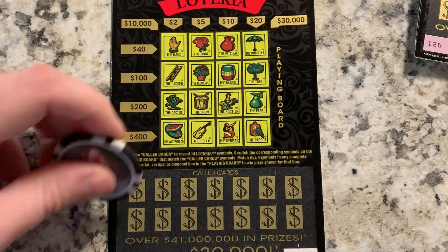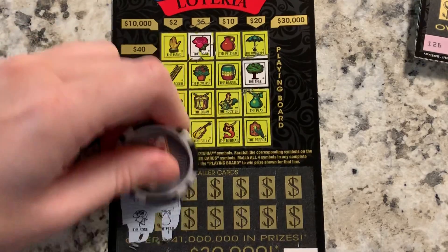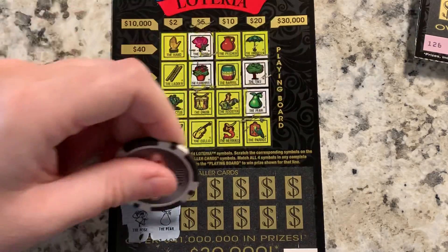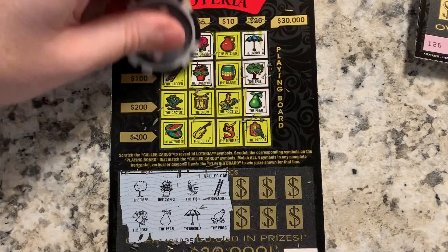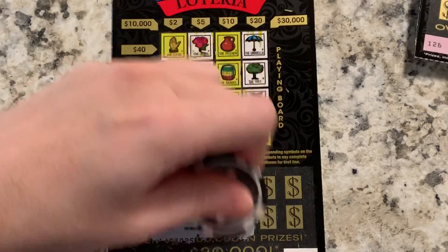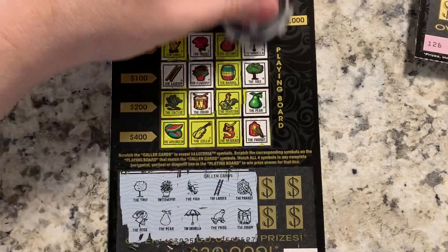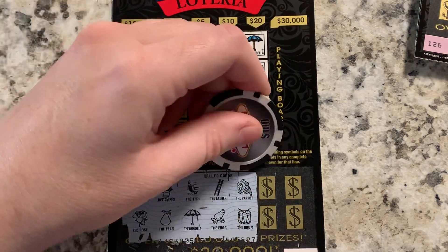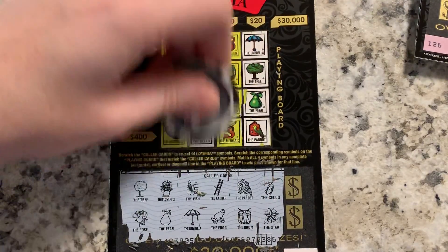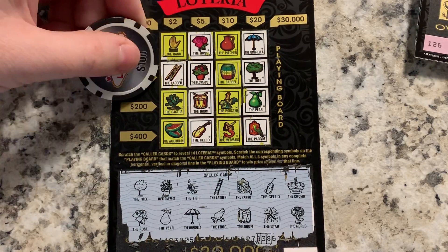Ticket 125: a tree and the rose. Flower pot and pear. Fish and umbrella — no fish. Ladder and frog — no frog. Parrot and drum — oh look, there's the parrot! Hey, $20 nice! Umbrella, tree — pair and pair, yeah that's a $20. Nice back-to-back wins. And the cello — there's a five, that's $25. Crown and world — no crown, no world. But hey, $25 back to back wins, that's not bad. We're at $30 bucks.